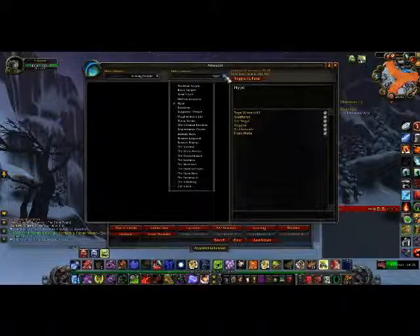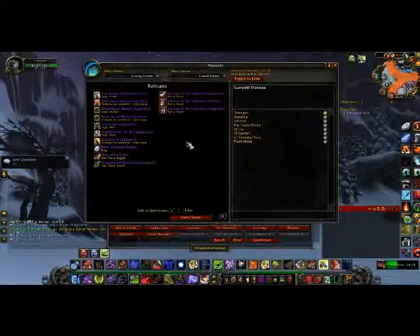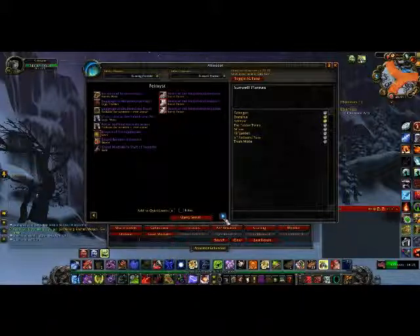Now this right panel is replacing the sort of list coming out of the side, with options for choosing your raid or dungeon. Let's use Sunwell Plateau as an example. What's good about it is the tier stuff on the right-hand side of the window — Braces of the Forgotten Conqueror, Protector, Vanquisher — they are all red. Just mouse over these and they will automatically change to viewable. That's a good feature. The buttons for navigating through bosses at the bottom still work.